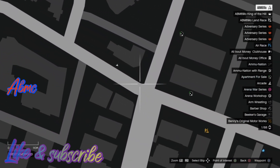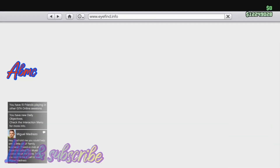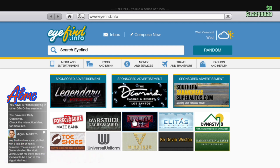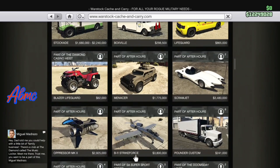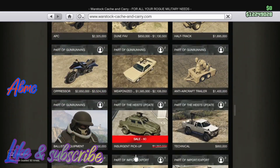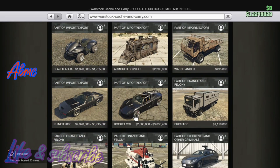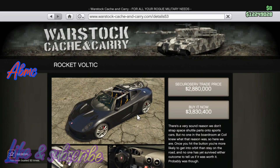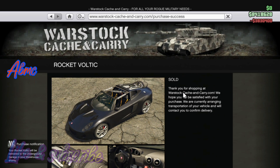That means we hit the glitch, so let's see if we can buy our Rocket Voltic now. I'm gonna go to Warstock, scroll down, and you see the Rocket Voltic — you're gonna buy it. And like that other video was saying, you should get 'sold' now. Press to buy it, it takes our money, and we get sold. That's what's up!